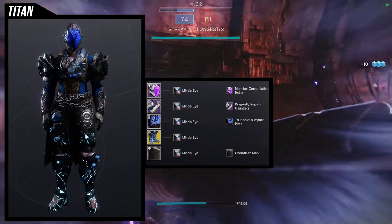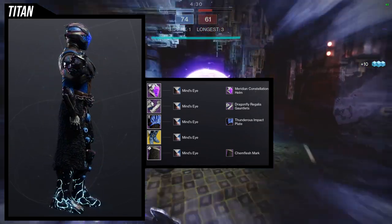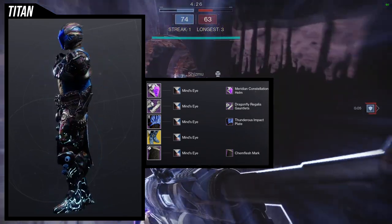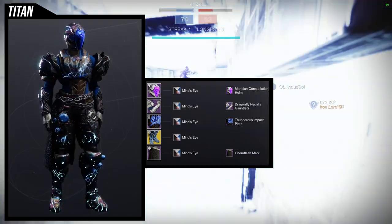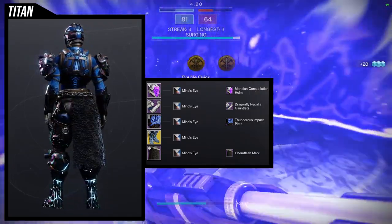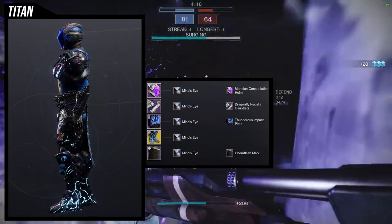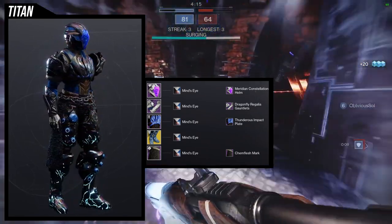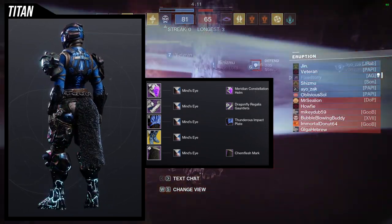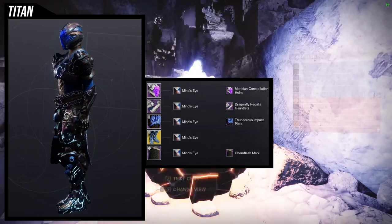For the mark, I'm using Chem Flesh Mark because of the chain — I really like it. I think the set is fine overall. I definitely wouldn't wear this in Iron Banner since I usually run a full Iron Banner set for reputation. The only thing I'd change is the shader — choosing Mine's Eye was a poor call since I forgot the arc color is more teal than blue. That's on me.